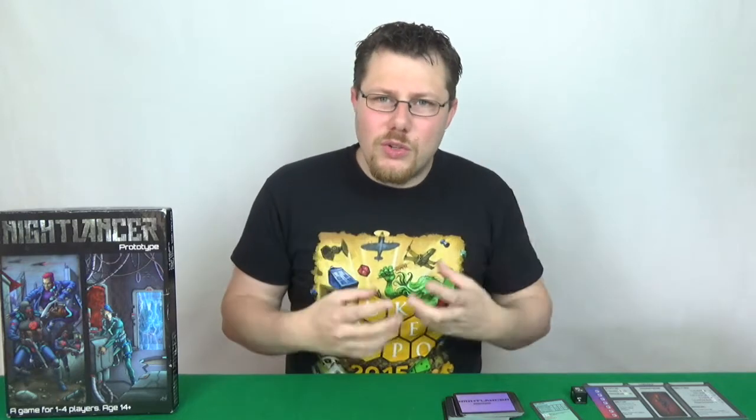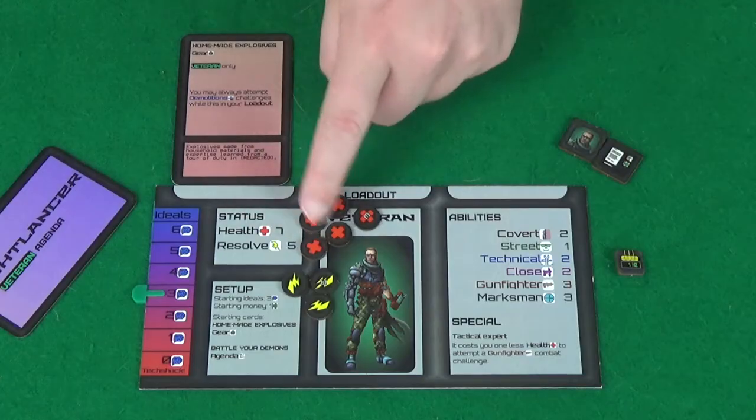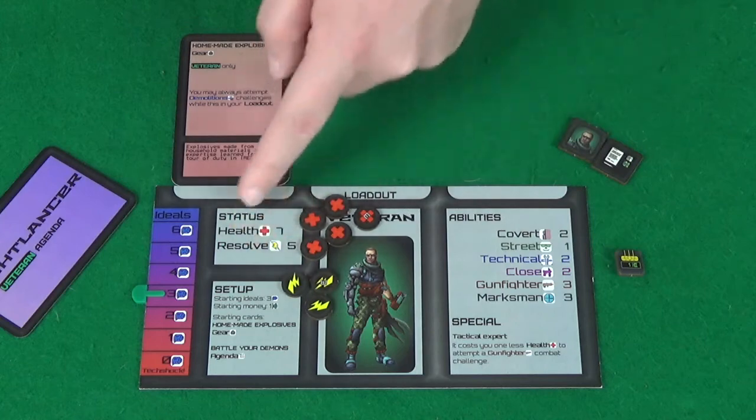There are also two types of health — resolve and health — and I question why both exist. They both function the same way: if you lose them, you're losing ideals. Just combine them. Having mental and physical health as separate trackers is an unnecessary complexity with no real need to keep them separate.